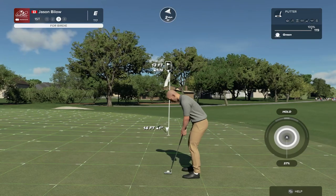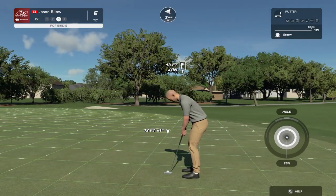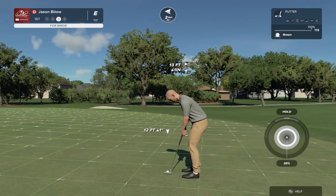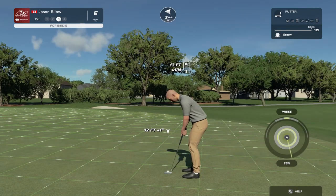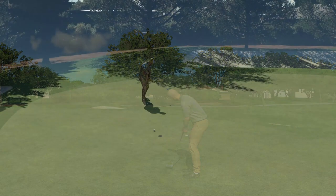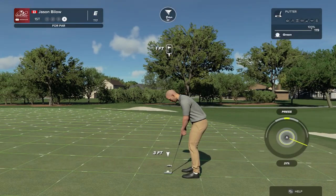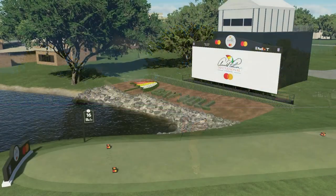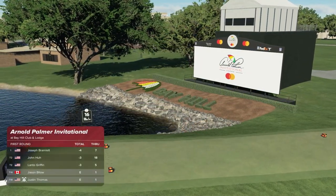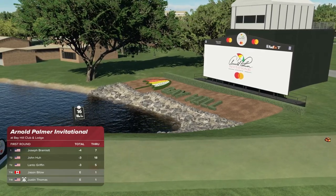That's inside the house of opportunity — 13 feet to the cup. It's on a great line, inside the range, and that should secure the par on this one. And that's an opening hole par for this player — nothing wrong with an opening par, just easing their way into this round.